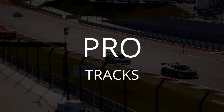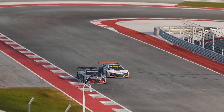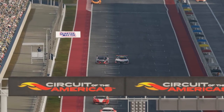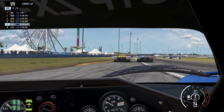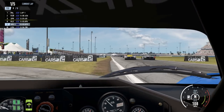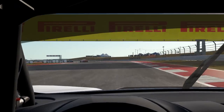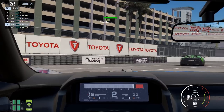To be blunt, the tracks in Project Cars 1 weren't very good. Thankfully, this isn't the case in Project Cars 2. An impressive 60 tracks are featured, with 20 being brand new and either laser scanned or drone scanned. The new tracks feel right and are in line with their laser-scanned brethren in other sim racing titles. From the baby-smooth blacktop at Cota to the bumpy city streets of Long Beach, the new tracks have character in spades.